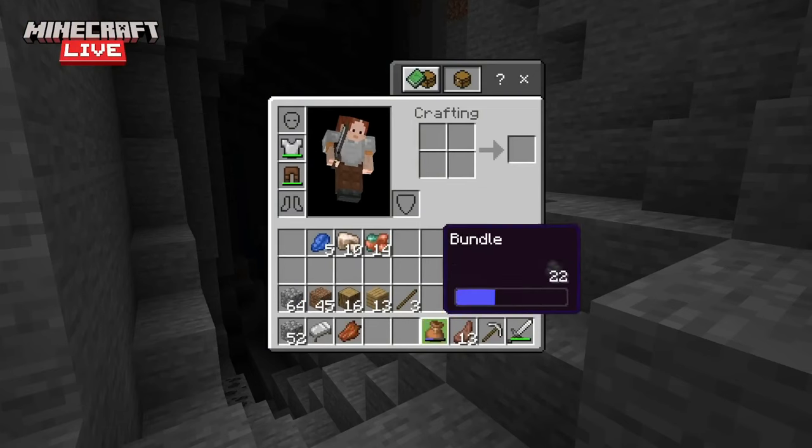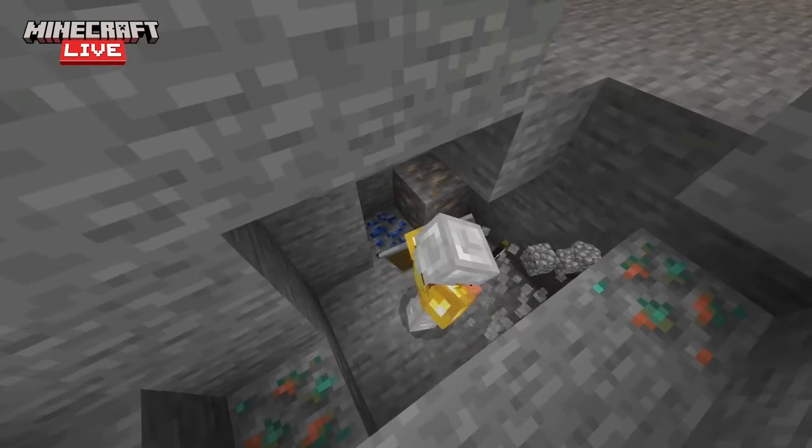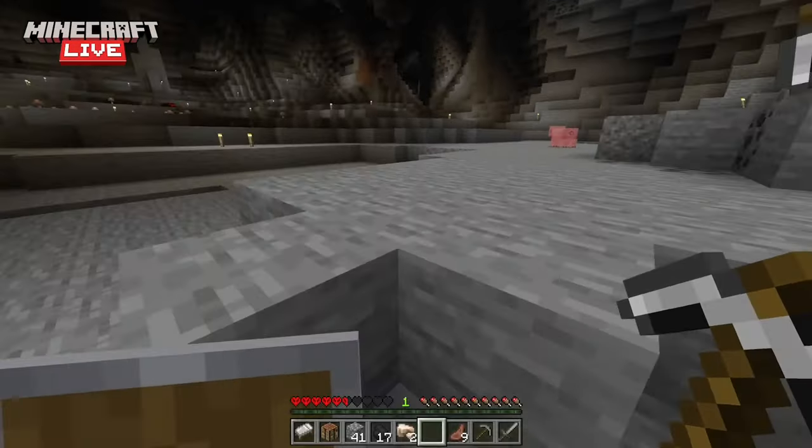Next is bundles. Very simple — it's additional storage space so you don't have to go all the way to the End just to deal with the annoying storage limitations. You can add blocks of different types and get an average of 8 more inventory spaces.